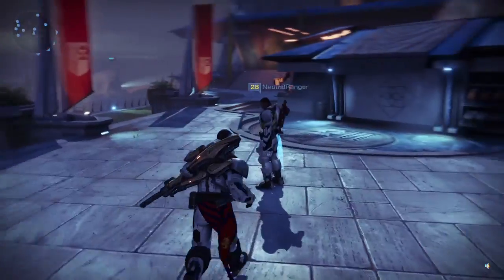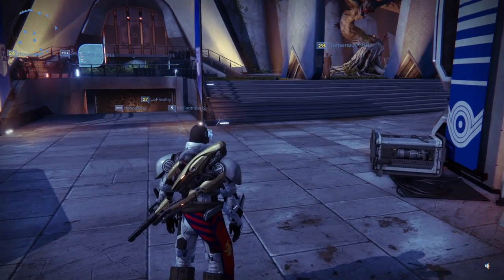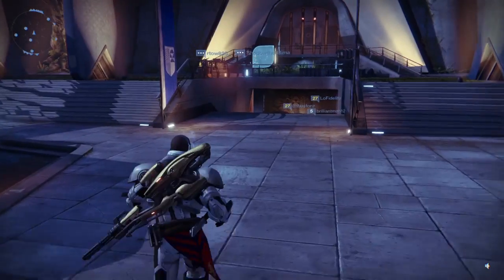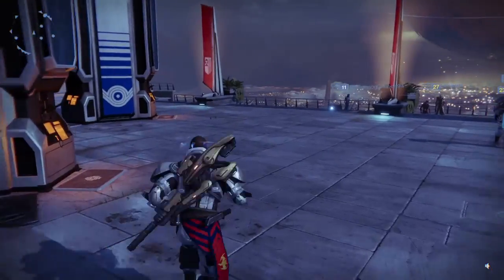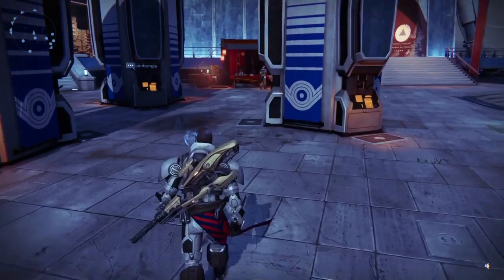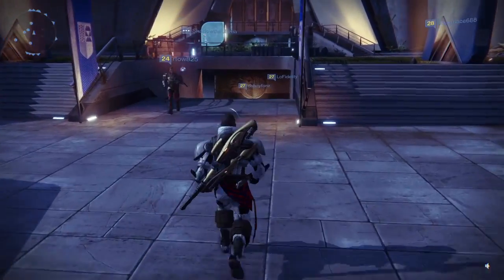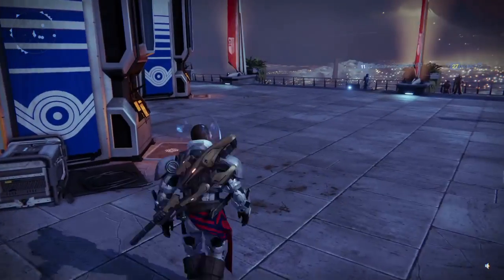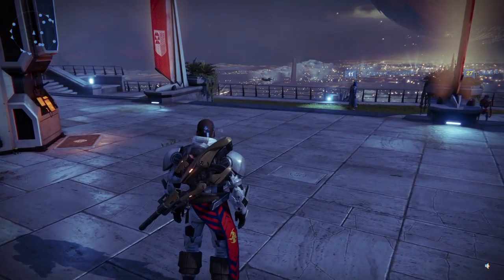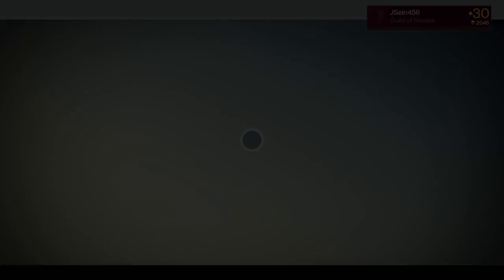I don't know if you recognize the gun sitting on my back - this is the Vex Mythoclast. I managed to get this gun a couple of days ago when we finished the raid on hard the legit way. We beat Atheon, we actually killed him. This was not one of those guns I got before the patch where you could push him off the ledge - no, we actually beat him. I was in a good group of guys and we actually earned this gun by killing him.